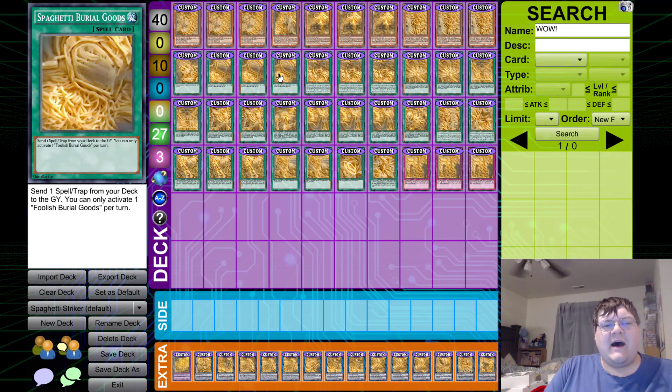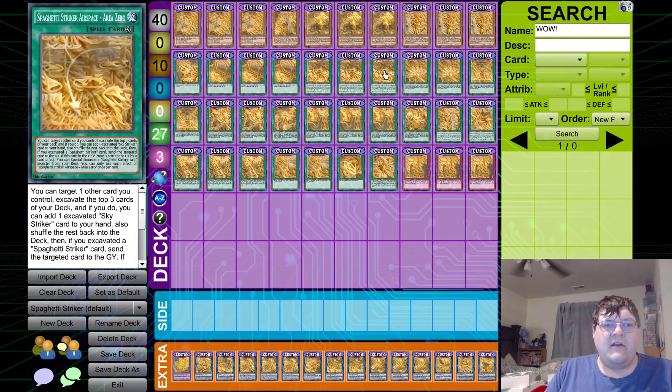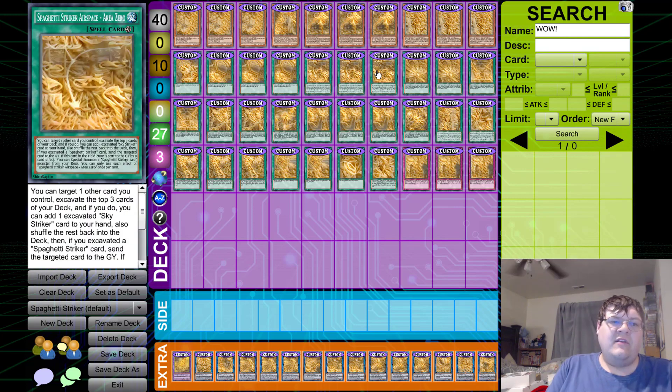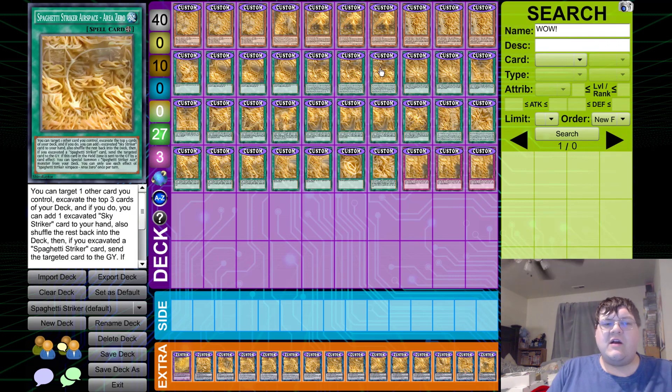We play triple copies of Spaghetti Burial Goods. This just lets you send the standard Spaghetti Foes Fusion to the graveyard to toggle for the draw power. Then we play triple copies of Spaghetti Striker Air Space Area Zero. This doubles down as another option — we only have the three copies of Ray and the Rota. When Spaghetti Striker Air Space is toggled off, which you'll probably do with Spaghetti Roll to get an additional monster out, you also get the ability to excavate for a Spaghetti Striker card, which is very, very good. I'm actually kind of surprised how good milling for the top three is. Honestly, when I saw this card first get revealed, I was thinking — do I really want to sac one to attempt to draw or to search? And yeah, it's really good.